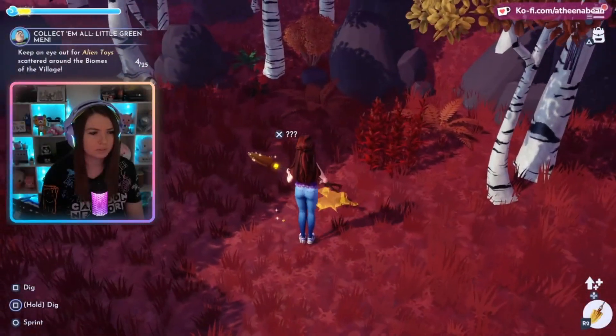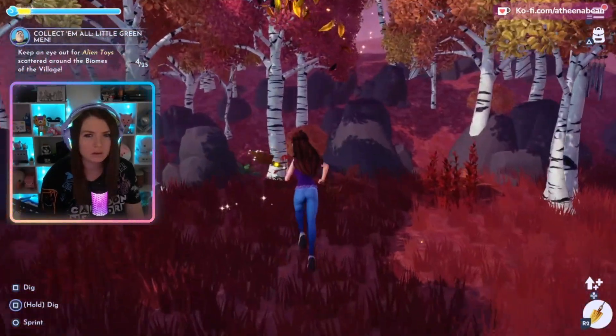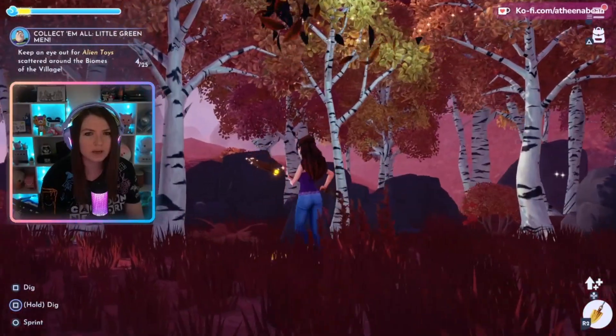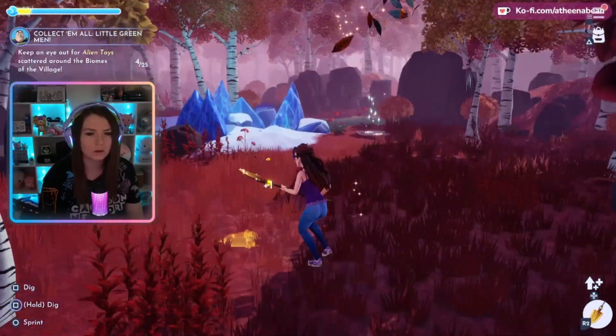For the fourth pebble in the frozen realm, go and find Samantha's heir. It is on the ground in that area — you can see me struggling to find it, but it is on the ground by Samantha's heir.